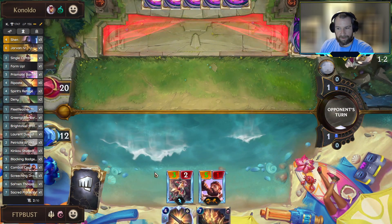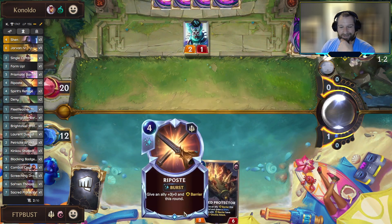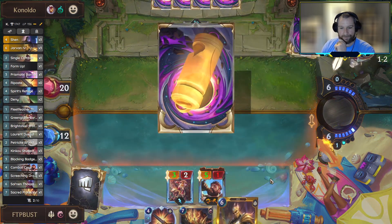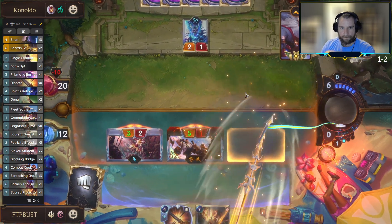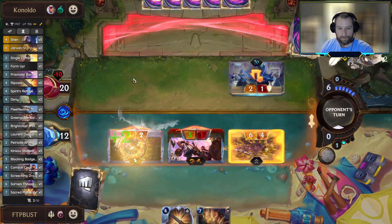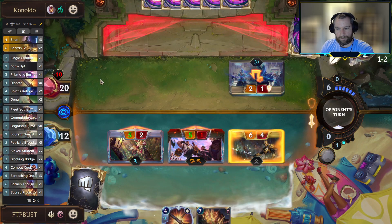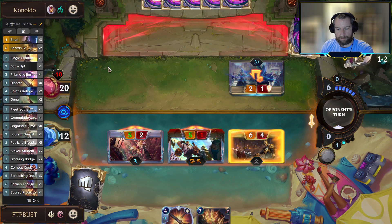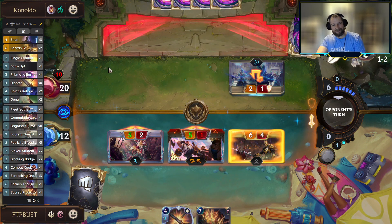It would be cool if we were able to present lethal next turn. We're actually fairly close with five damage coming out of the Riposte. Jarvan turns up - perfect. Says uh-oh. Then surprise damages come in. Is this going to be a Hate Spike or something? He goes after the Caretaker - that makes sense.